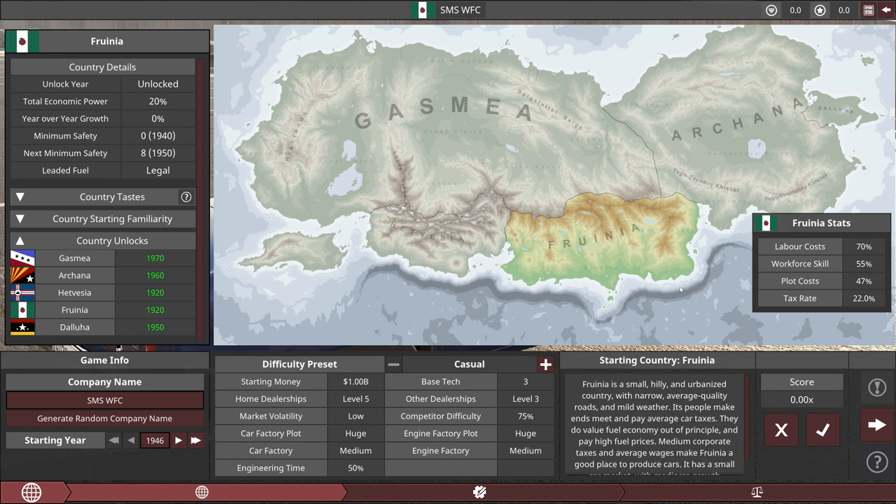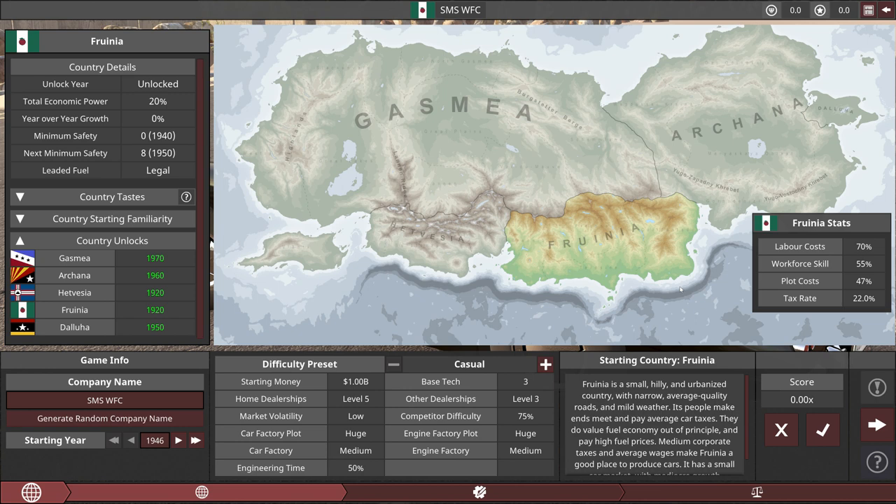In Gasmia, that wouldn't really be the case. And Gasmia opens in 1970 as well, which is pretty early and right about when those types of cars take off.